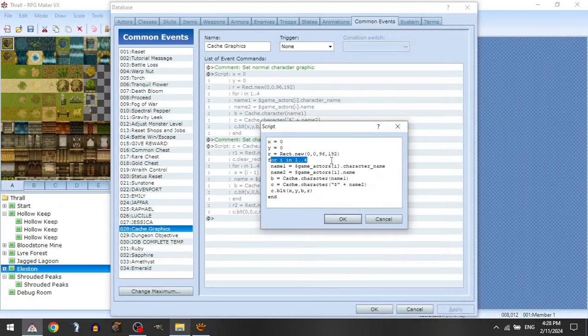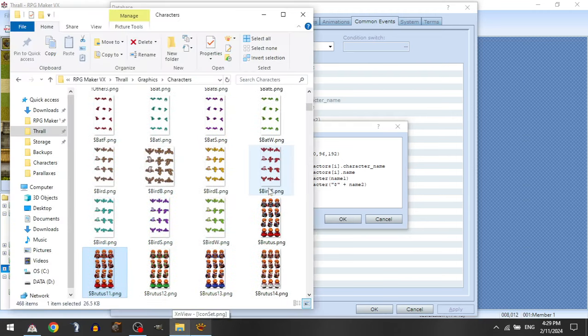Then we iterate through all game actors — from i=1 to 4 — setting a variable to the game actor's character name, which is the name of their sprite sheet, and another variable to the character's actual in-game name such as Mel, Lionel, or Damien. Then we cache the sprite sheet that the character actually has set to them — whatever their sprite is based on the armor they have equipped.